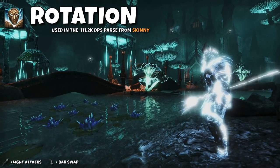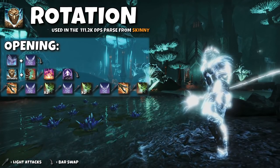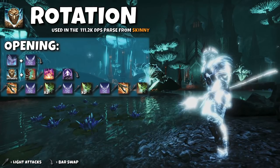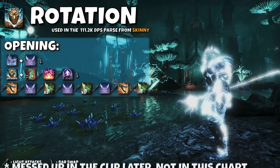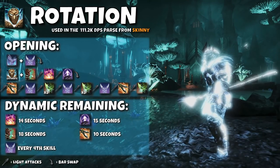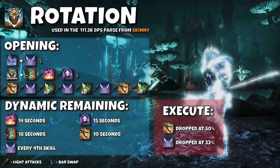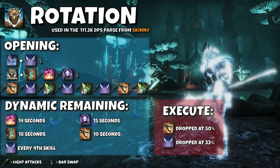For the rotation, I'm doing a fully dynamic rotation in the video, but I'll show how I'm opening it up and also give an option for a static version. I start with pre-buffing the Twilight Tormentor — this will be the only time I cast this ability, it'll just be here for passive damage for the rest of the fight. Then I pre-buff Bound Armaments, drop my Storm Atro to the side, and lay down my Barbed Trap. Then I start light attack weaving with Blockade of Fire, Hurricane, Rending Slashes, Bound Armaments, then Shrouded Daggers three times, followed by Bound Armaments, then another three Shrouded Daggers, followed by Bound Armaments. After that I was refreshing my wall every 14 seconds, Hurricane every 15 seconds, Barbed Trap every 18 seconds, Rending Slashes every 10 seconds, and casting Bound Armaments every 4th skill. Since Shrouded Daggers ramps up in damage, it will pass up Rending at about 50% health remaining, and pass up Bound Armaments at about 33% health remaining, so you'll drop those abilities at those points.